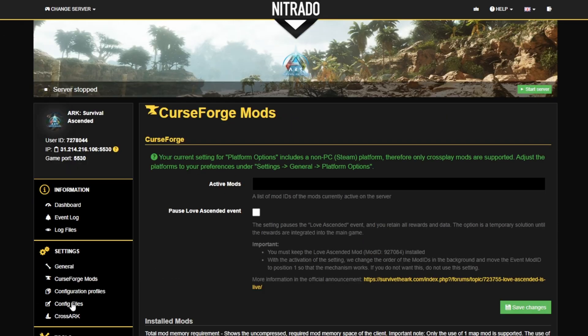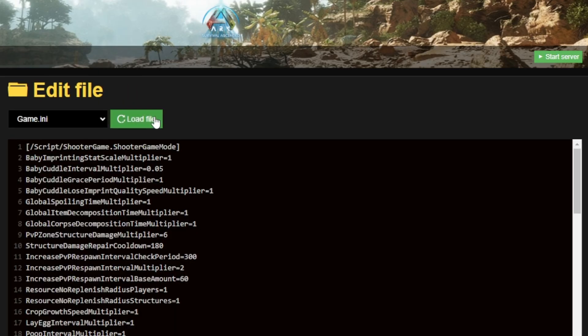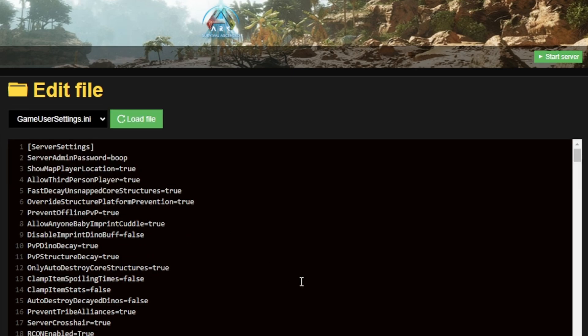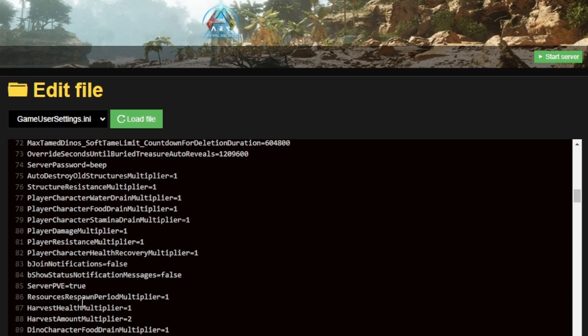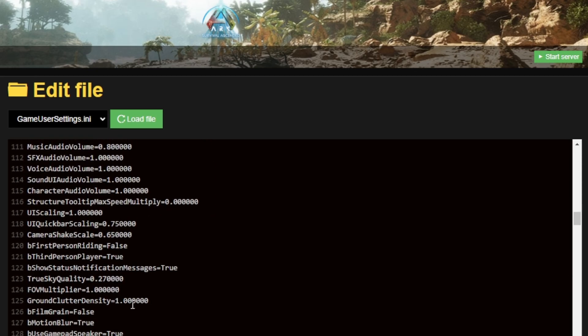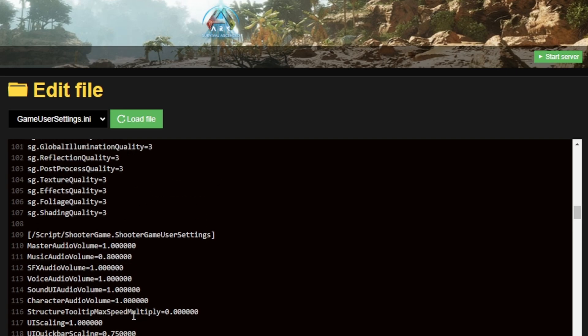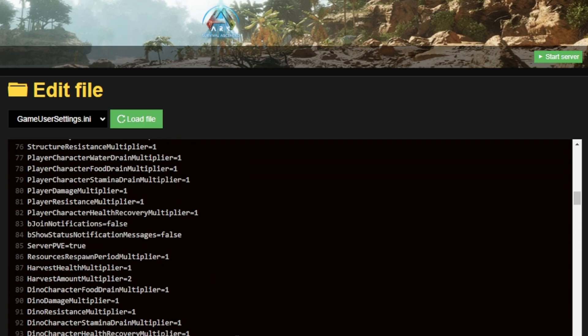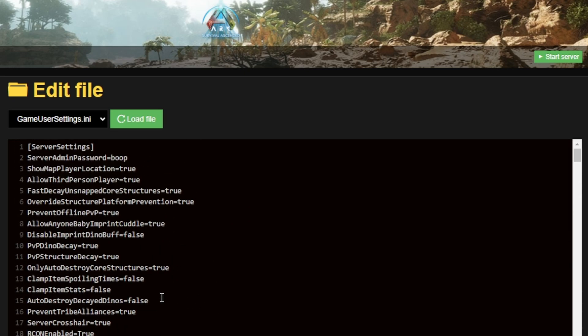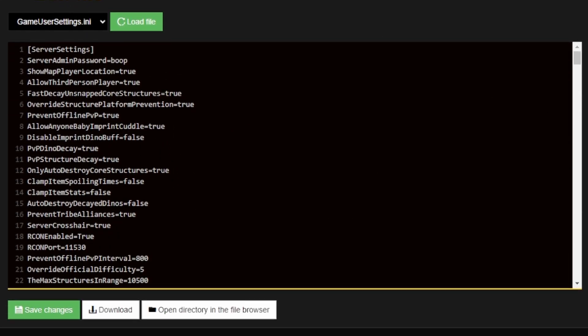Also important on the left are the Config Files. This includes the game.ini file and also the gameusersettings.ini. Here you'll find all of the settings written out that you have chosen in your general settings. However, there might be a very particular setting you wish to add that isn't in the general settings — these files are where you are going to add those. If you're just starting out, I wouldn't worry about this too much, but it is an option for more complex server settings.